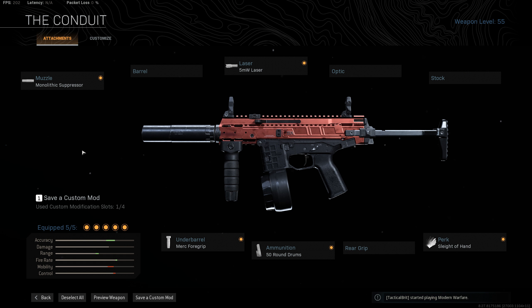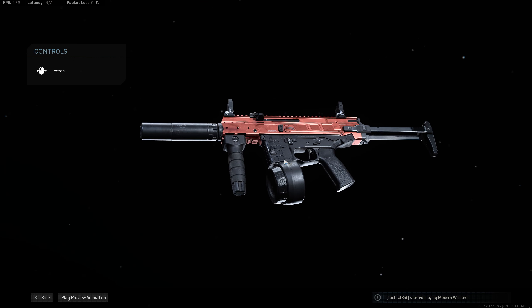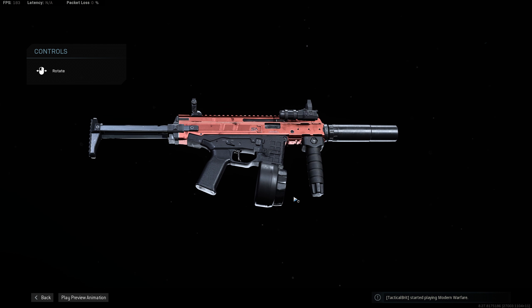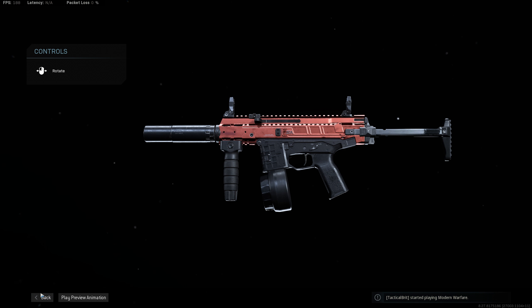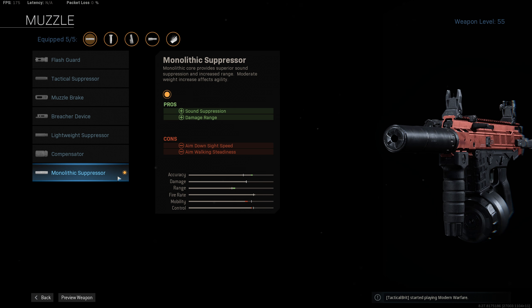We start off with close range and I've got the ISO SMG here — a weapon I've not really used much since it launched, but one that performs really well in Zombie Royale when zombies are rushing you with their super fast movement speed and that charge jump ability. You basically need as many bullets going downrange as possible from something that's going to dominate close range. First of all, the monolithic suppressor — that's a key addition for keeping you off the minimap when you're firing, so live players don't see you. It also gives slightly better bullet velocity and a slightly longer damage range without hitting your movement speed.